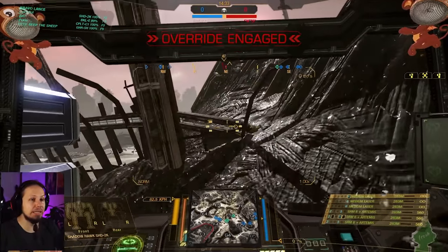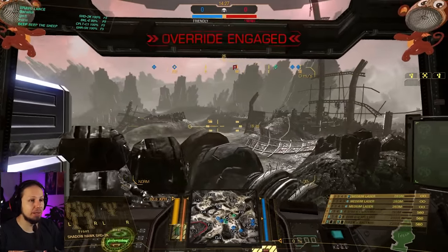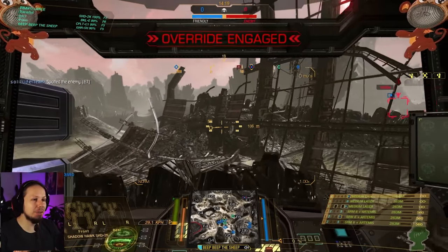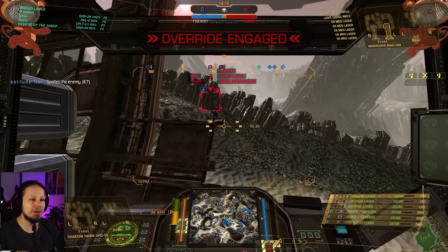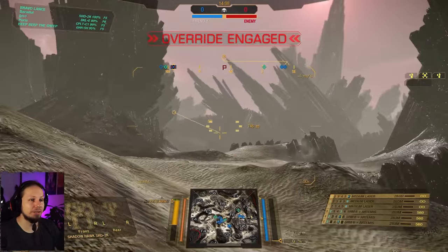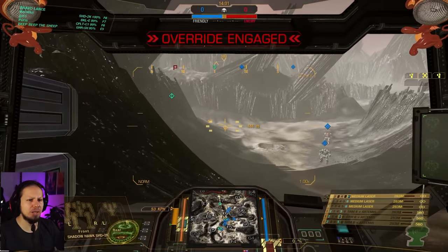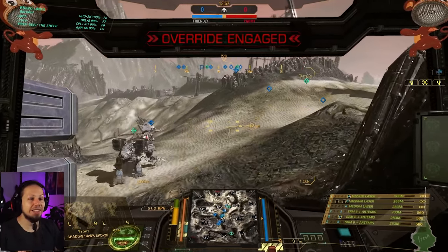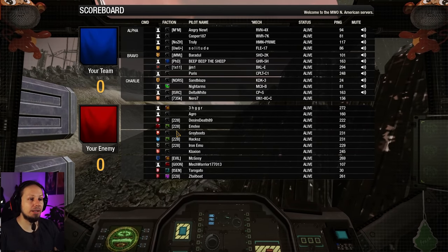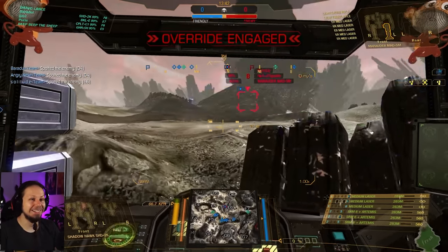There's a PPC Vapor Eagle, and I've seen some people — probably a group or sync drop — that are probably just going to go all in with PPCs. There's also a Gauss dude on the other side. My job is to go somewhere I can actually push them. There's a Gauss Rifle Marauder too. I think it's important to stay together here. I cannot engage at long range, sadly — it's not possible. We can try to dive down and take some cover. Enemies have the high ground, so we'll wait for our assault mechs and figure something out.